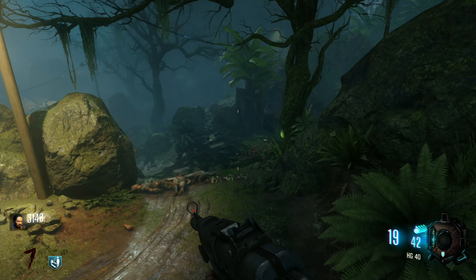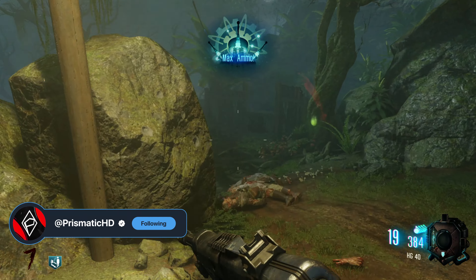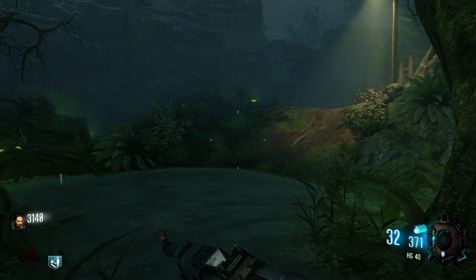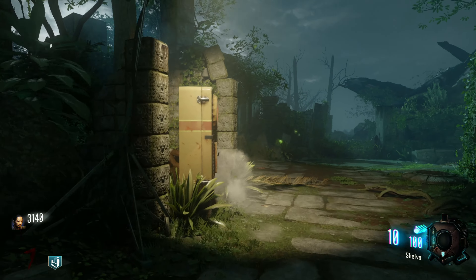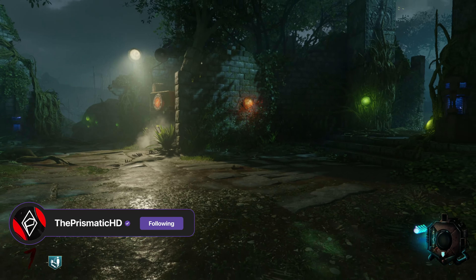The town this map is based in is called Liberty Falls — that's the town name, not the map name itself. ZM_Quartz, which the community has dubbed Terminus Island, is rumored to take place on an island with an elevator that takes you to an underground prison and lab. This map also includes a ship deck cannon trap which you can activate and change the trajectory of.